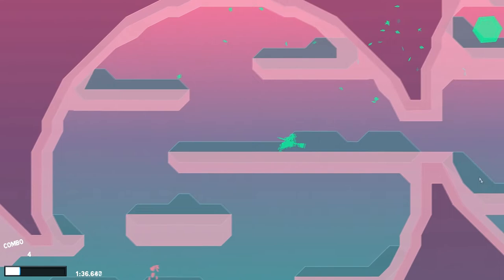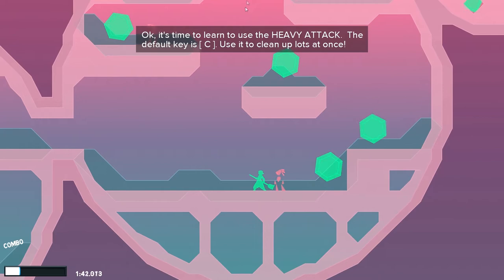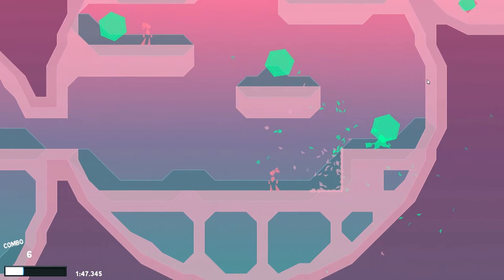It's time to learn to use a heavy attack. The button is C. Use it to clean up lots at once. Wow, that was a very big attack. And things are looking very clean — or damaged. This is what happens when you clean too hard, children.